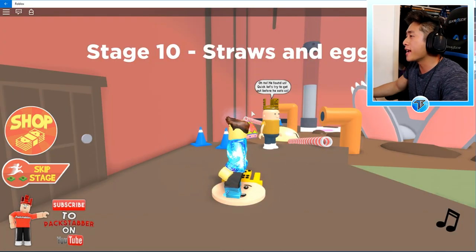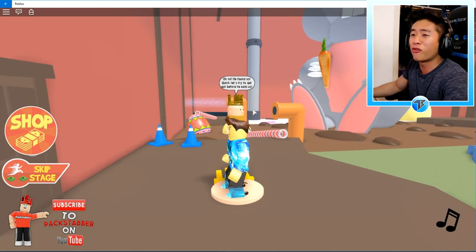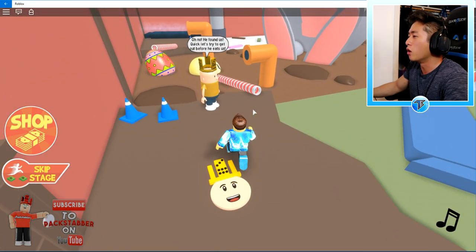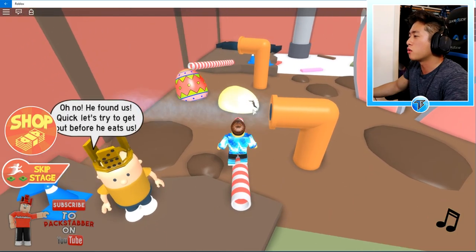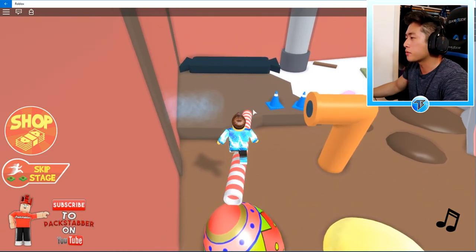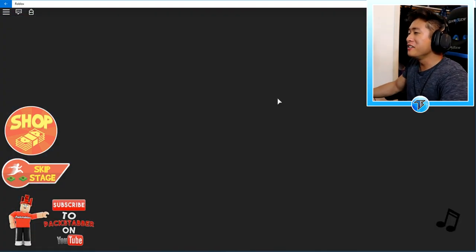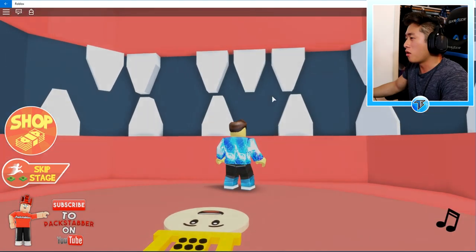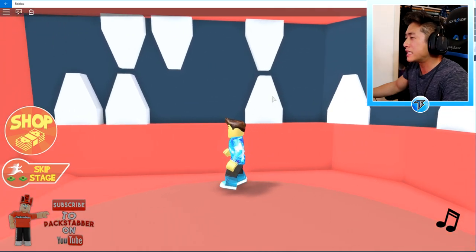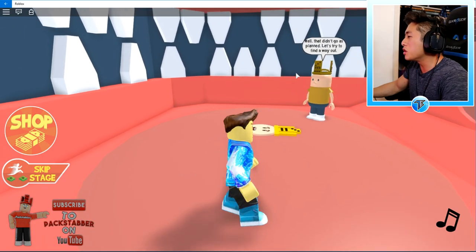Straws and Eggs — what? Oh no, he found us! Quick, let's try to get out of here. The bunny is going to eat us — which way should we go? There are a lot of hot pipes to avoid. No! The bunny ate us! Oh my gosh, you guys even heard that bite. Bunny needs some braces — how did he eat these carrots with so many missing teeth? That didn't go as planned. Let's try to find a way out.